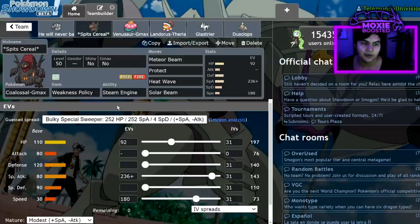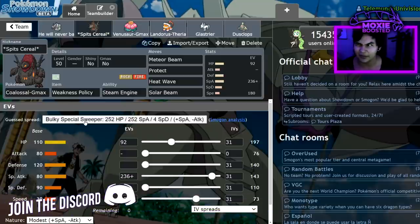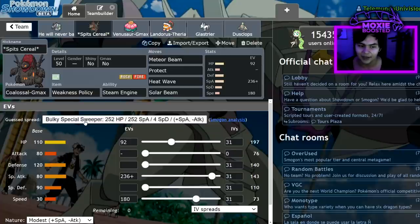The most important piece of the team is Coalossal. It's running Weakness Policy with Steam Engine — the typical set: Meteor Beam, Protect, Heat Wave, Solar Beam. I put just enough speed to outspeed Timid Regieleki, and I know for a fact I outspeed Venusaur in the sun. The thing about Coalossal is that it can simultaneously be the fastest thing in the field just by clicking Aqua Jet, or the slowest thing by clicking a different move.